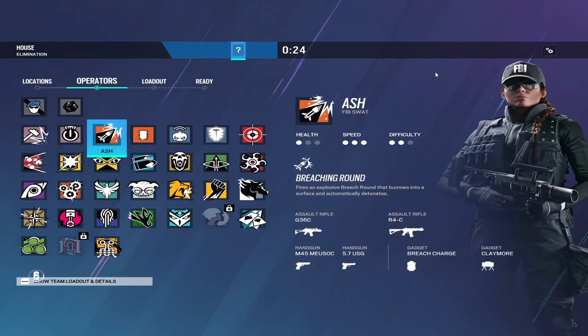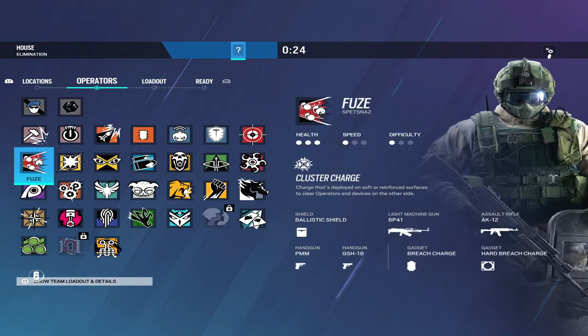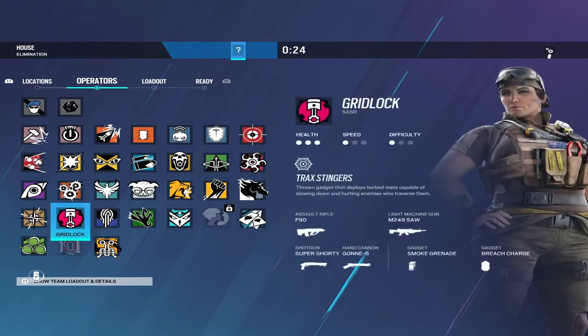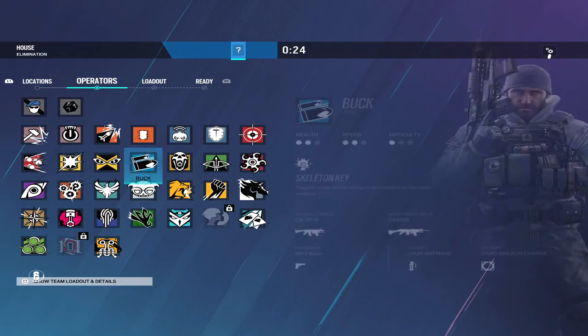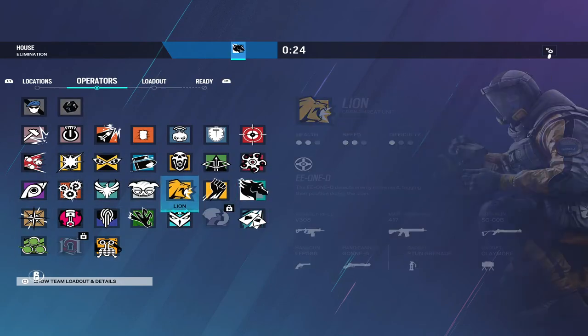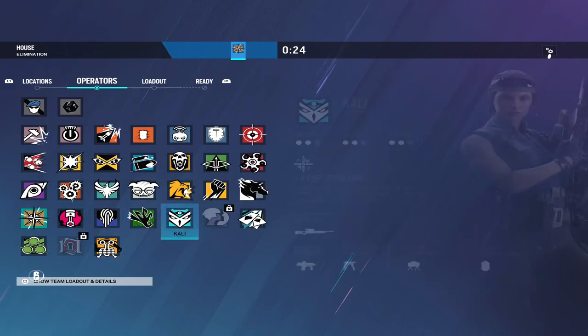Number 3 is your actual operator selection. In Siege, there are ops better than others for any given situation. Let's say my team has a Buck, a Mav, Twitch, and Nomad — what is missing from that lineup?